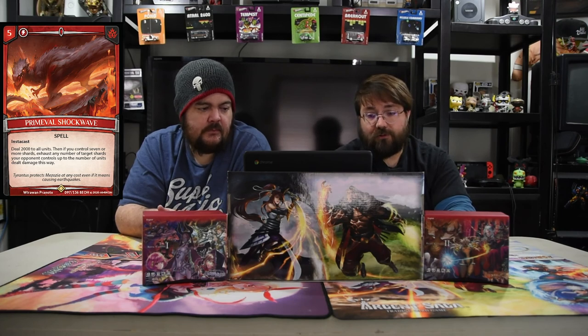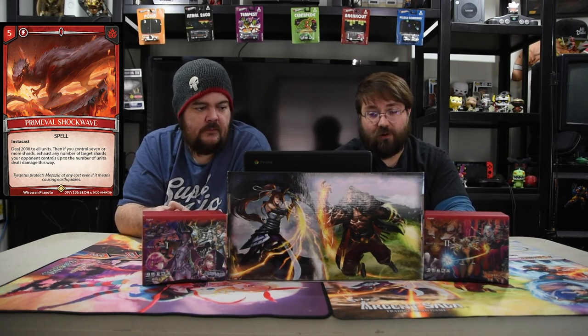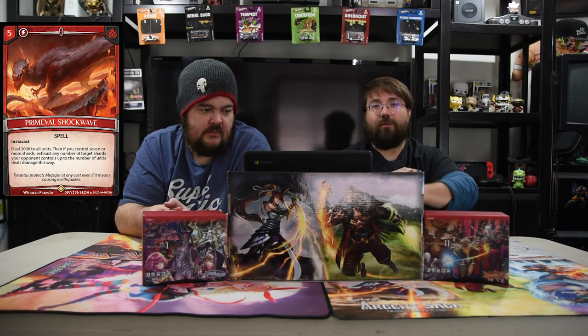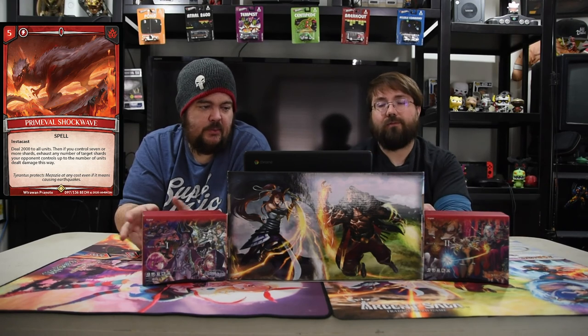We don't have sideboards but we do have an honorable mention: Primeval Shockwave — a five-drop insta-cast that deals 2000 damage to all units. If you control seven or more shards, exhaust any number of target shards your opponent controls, up to the number of units dealt damage. So if they have a big board, you wipe it and tap all their shards — they don't get a turn. And if you play this with the Herd Mother in play, your own dying dudes also deal damage, so they just take a ton.